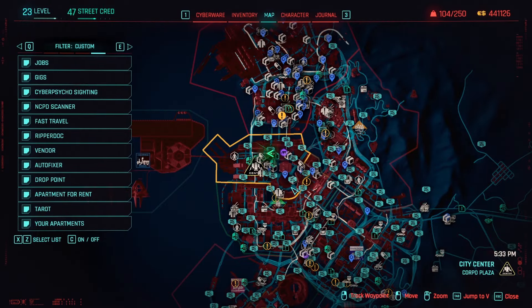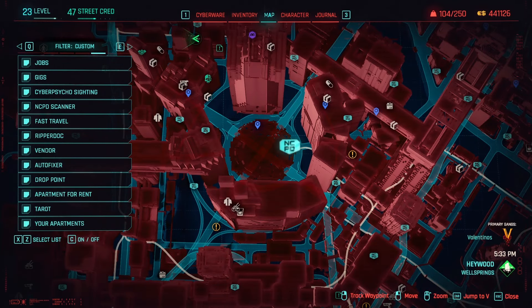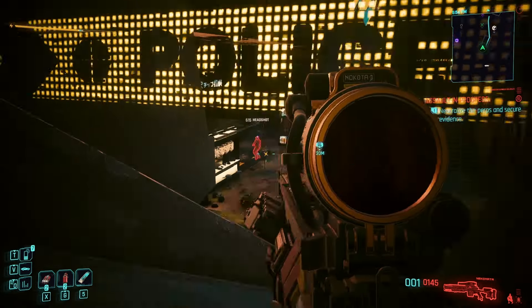The next City Center perk shard can be located in this NCPD hustle right here. For reference, it is the one nearby the Memorial Park Metro and the Arasaka Tower fast travel point. Eliminate the group, then take the perk shard from the container.